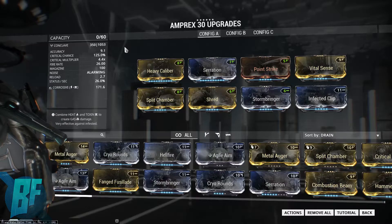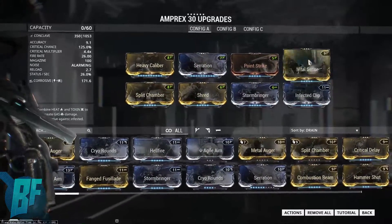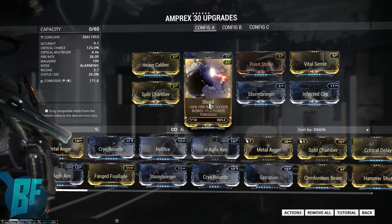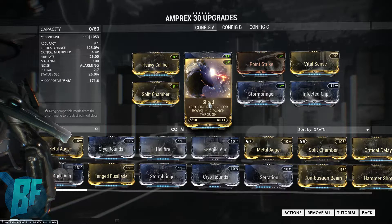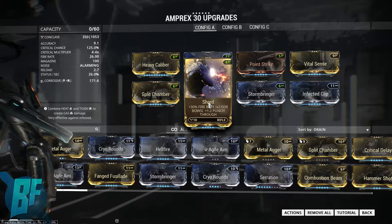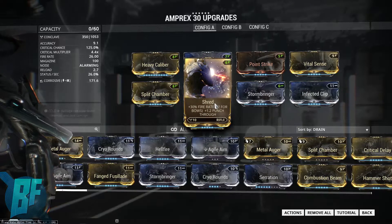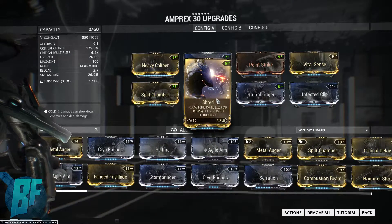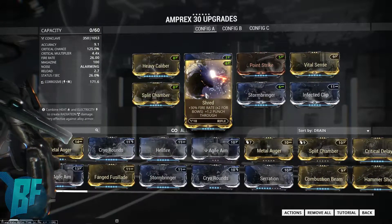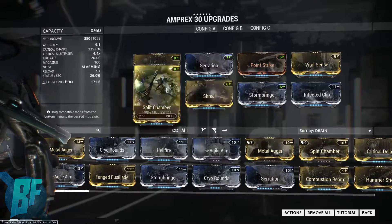This weapon is a rifle class so it's going to be using Heavy Caliber, Serration, stuff like that, and I've gone ahead and put those on here. Some of you may be asking why Shred — and Shred is really important because of how it works on the Amprex: it increases the range at which the electricity will arc from target to target. Some people may opt to swap this out for Sinister Reach, which is the range extension mod for beam weapons for rifles or primaries. That's a decent mod too, but I like Shred — it gives the fire rate boost and stuff like that.